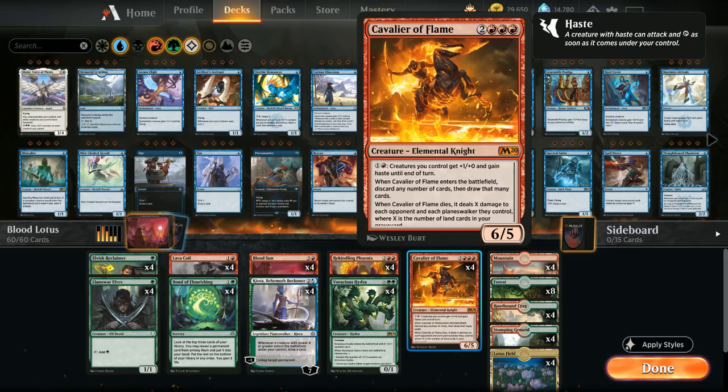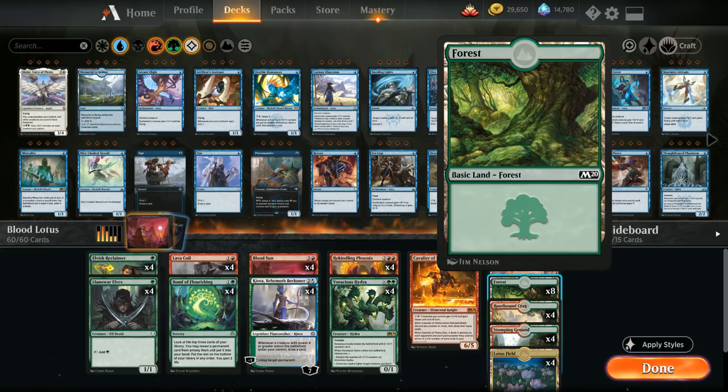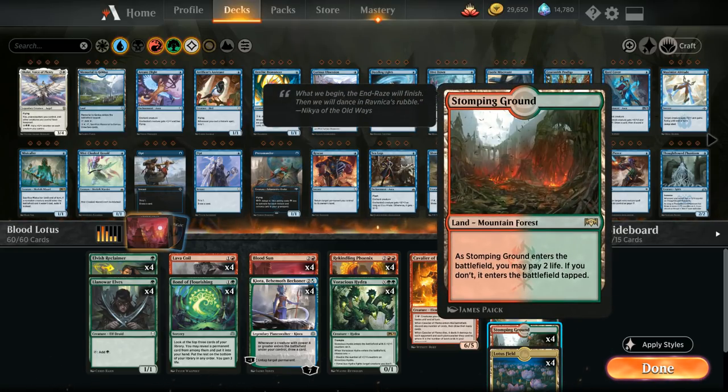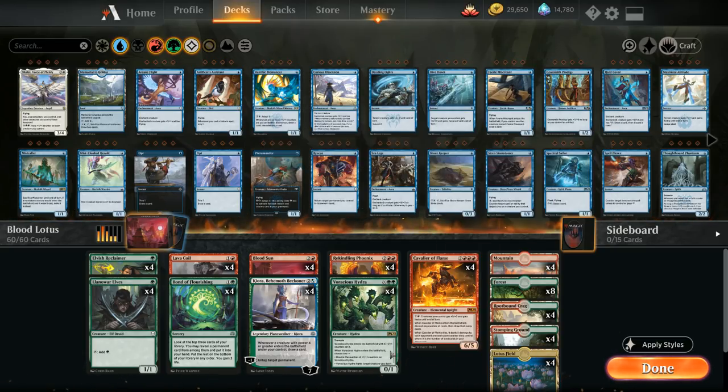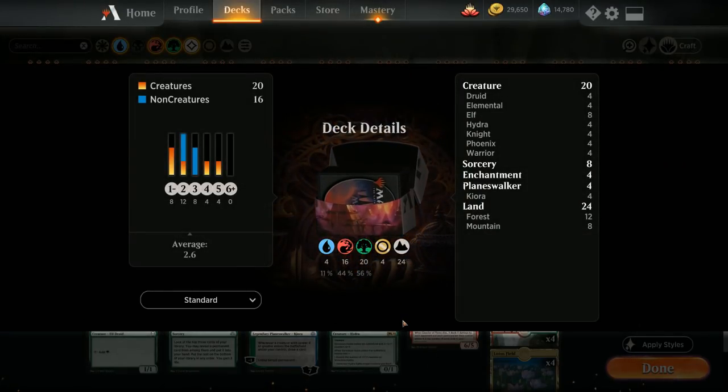Looking at the mana base: four basic mountains, eight basic forests, and four Stomping Ground give us twelve untapped green sources for the elves, plus four Rootbound Crag and the full four copies of Lotus Field. So that's the deck — now let's jump into some games and see how it does.